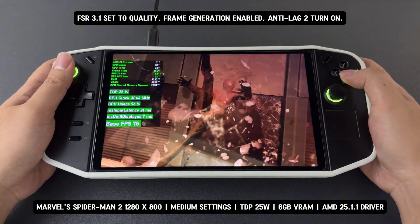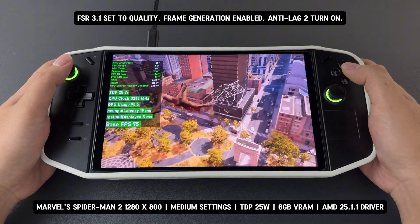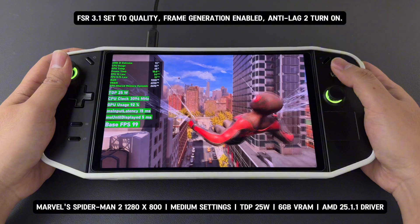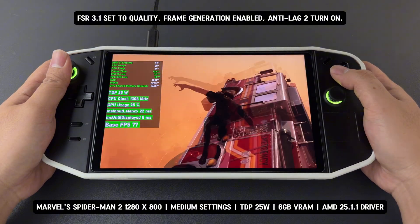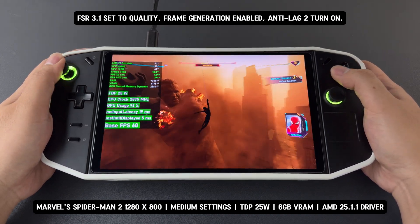The built-in FSR 3.1 frame generation is incredibly effective, making the game feel naturally smooth without any noticeable choppiness or micro-stutters. This feature enhances the gameplay experience, making it a great option for those looking to boost performance while maintaining visual quality.